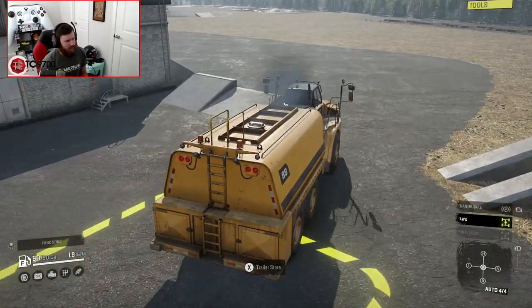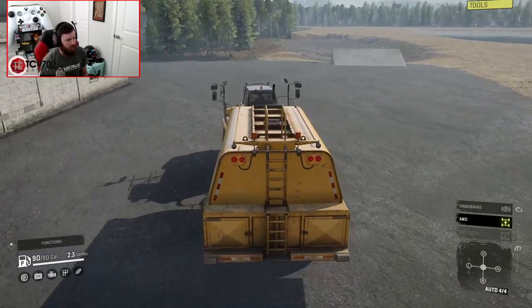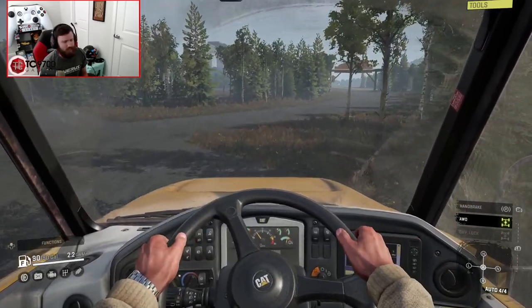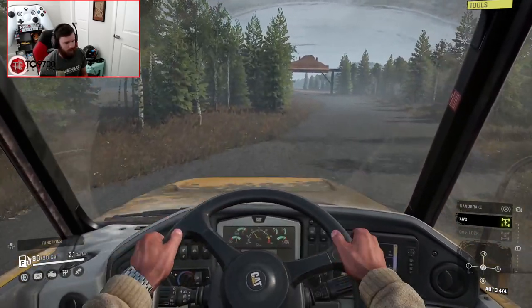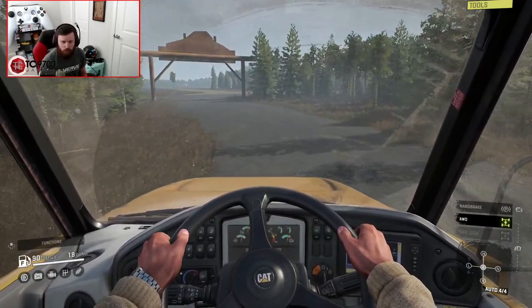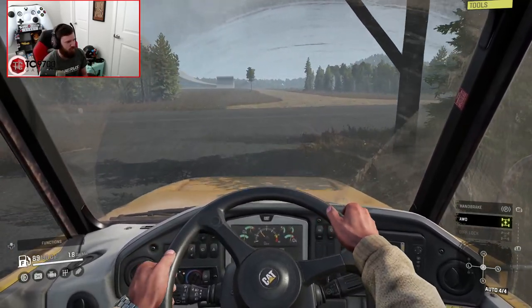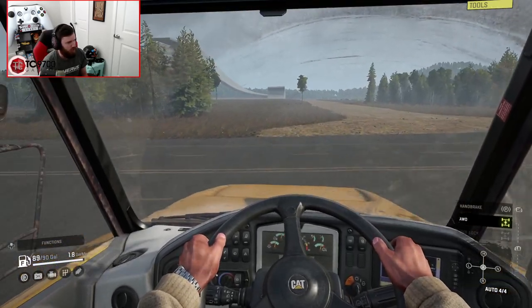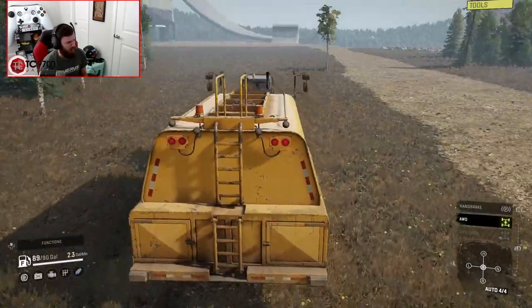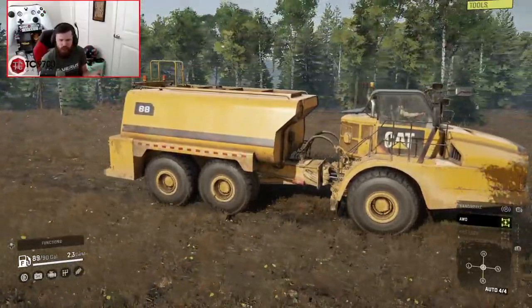Let's go ahead and drive the 745C out to the jump. Leading these vehicles out to the jump is kind of like leading them to their doom, but at the end of the day it's all for science — all for figuring out which one will fly the farthest. This is important research. There you can see the jump just ahead. This fuel tank — I'm not sure how much mass it actually adds, but it should add some.